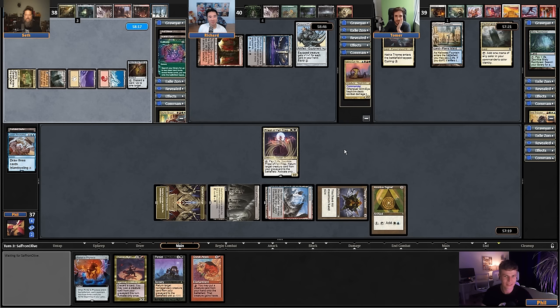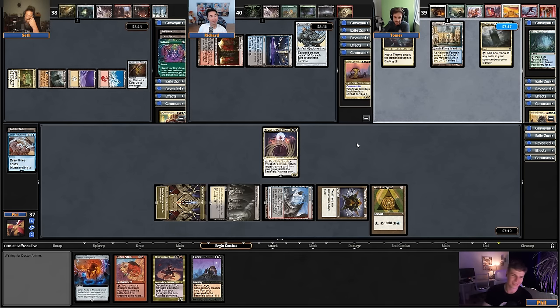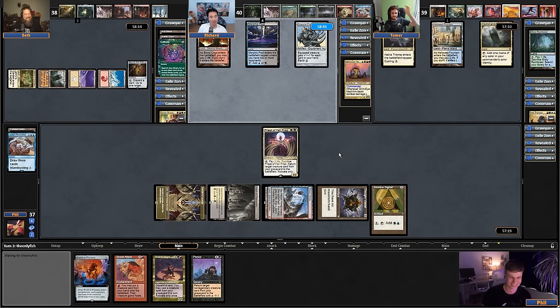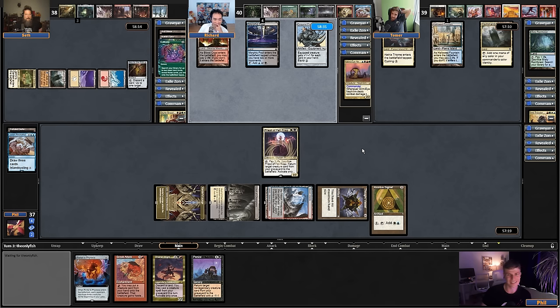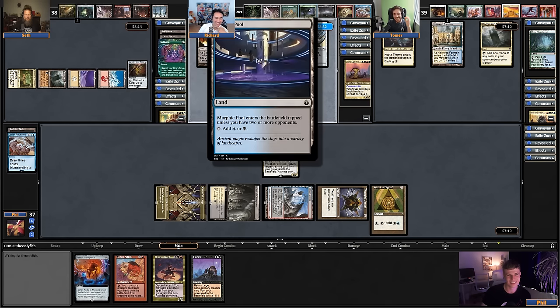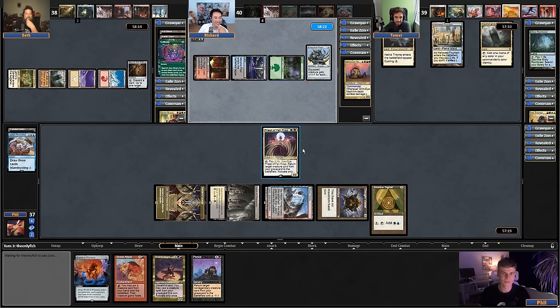Have you not run any — wait, how are you getting them in the graveyard? I don't have any mill, I just have discard effects. Just one with nothing. Yes. I do, so I have my plan B here. Where is all Richard's ramp? I feel like Richard is very bad at that. I'm just drawing terrible things. Cultivate. We're just getting Painful Truths. Discard to hand size. We keep hitting land drops.